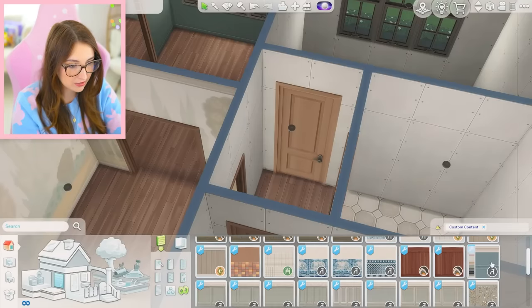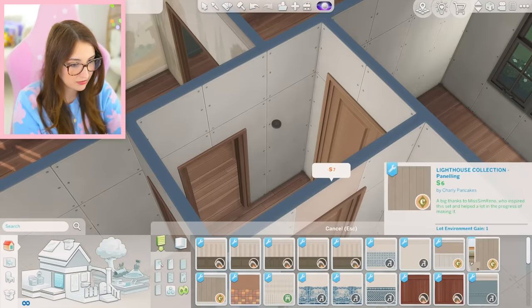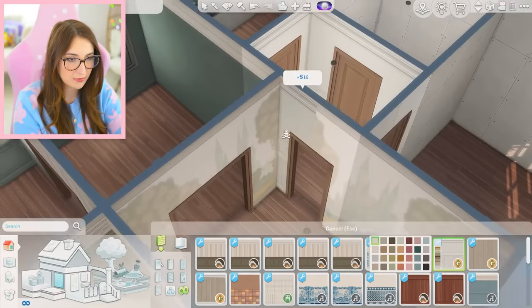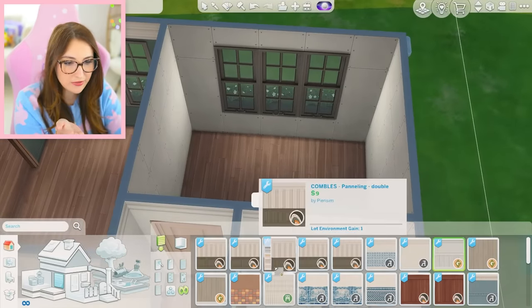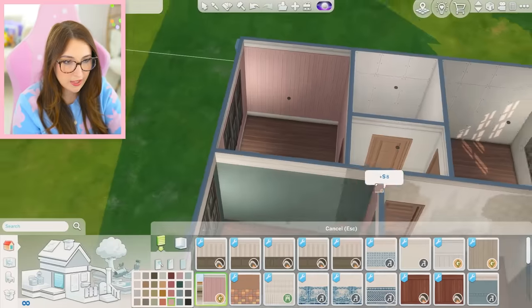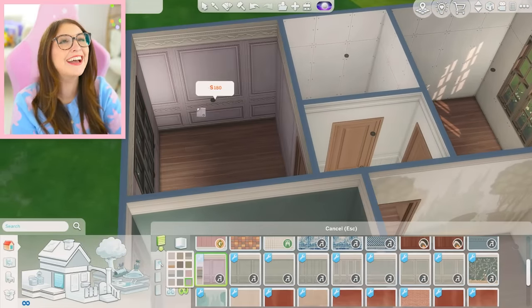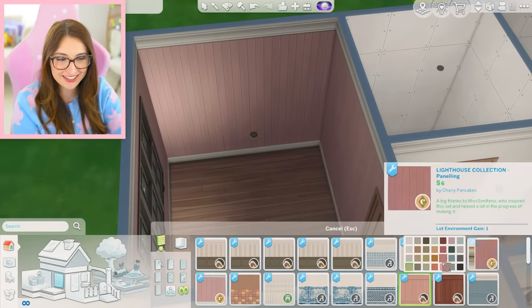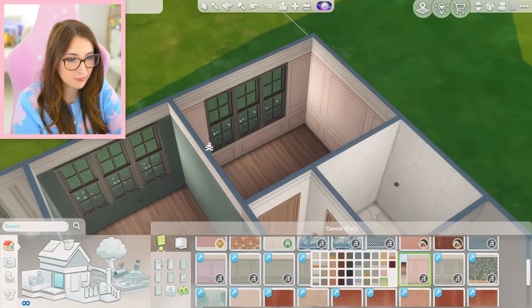So maybe for this little section, I'm thinking we do something simple, just right here because it's not nothing to look at. Something like that is nice. And then for the bedrooms, I don't have as many wallpaper choices as I thought I did — I thought I had a lot more. I think we do pink in there. Do I want to use this wallpaper? No... maybe. Am I sticking with it? No, I'm doing that one. Sorry, had to be done.